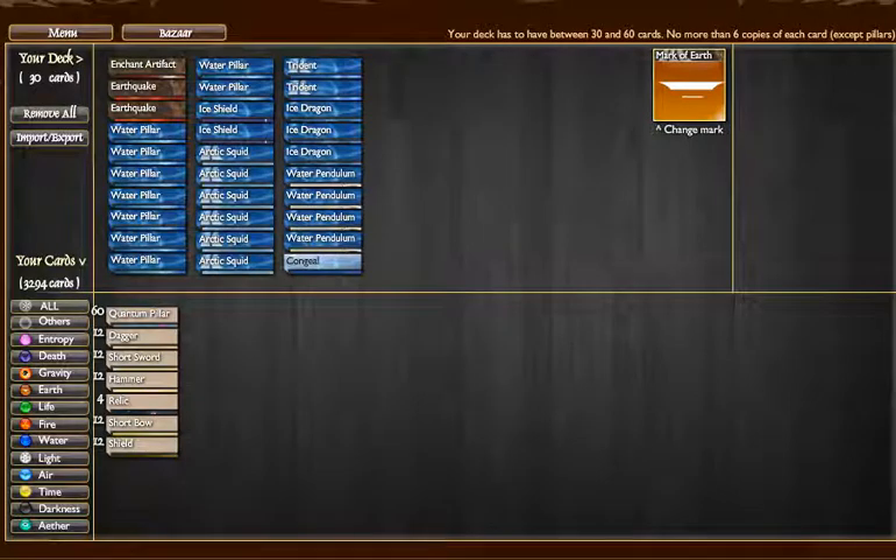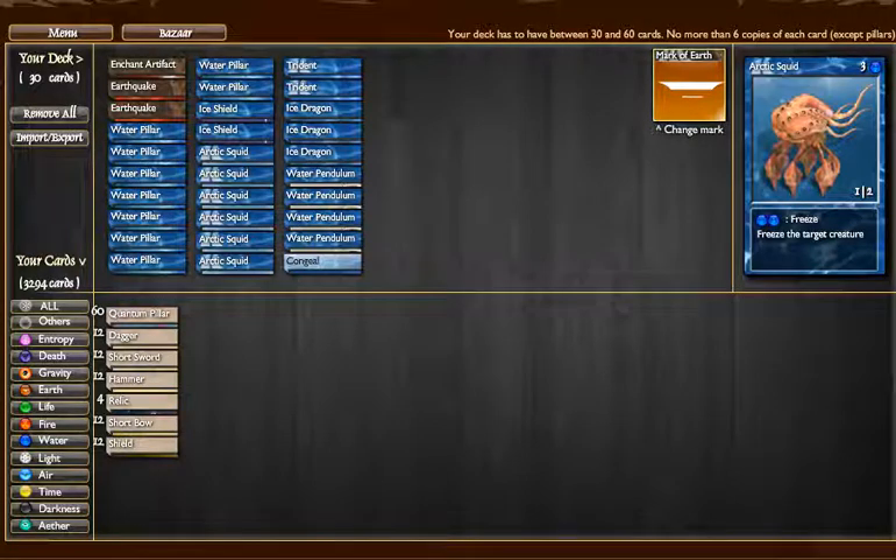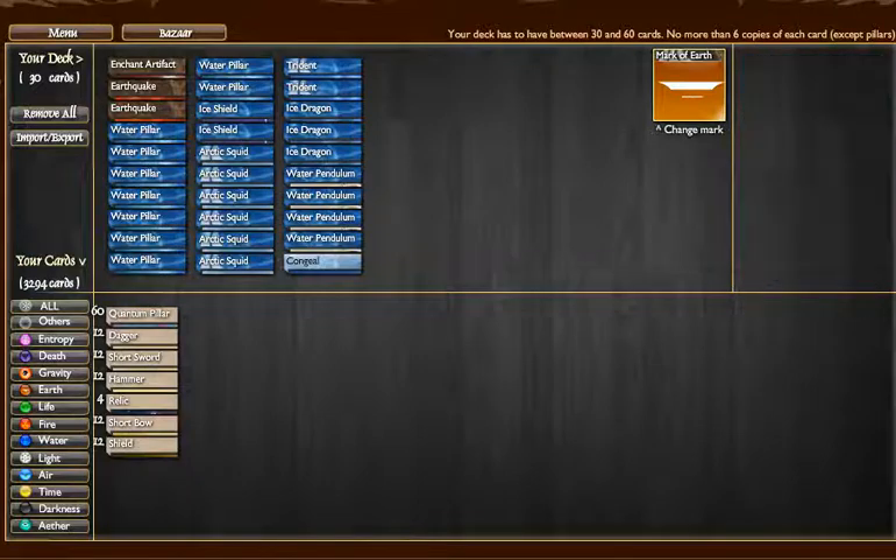Before anyone gets started, I know this is kind of a weird deck and not necessarily the most effective one. But I thought I'd experiment a bit. This deck focuses on creature control through freezing and quanta starvation, and the quanta starvation has been working really well.